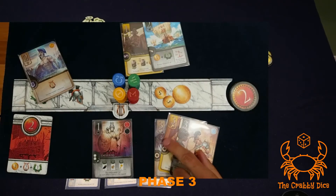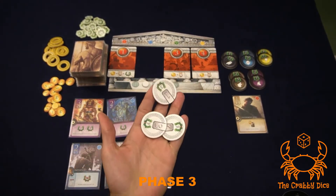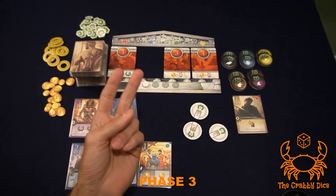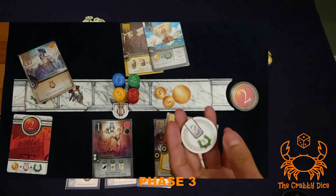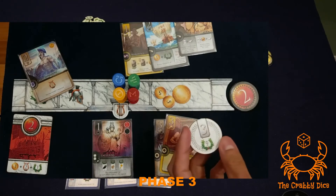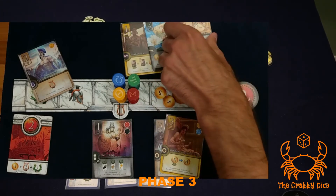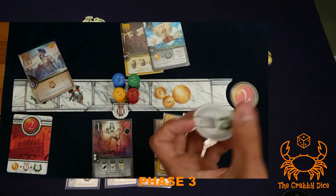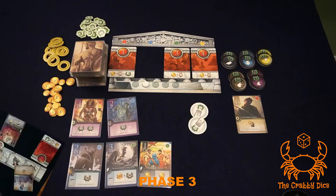Numbered legends work similarly but use the white circular chits. Whoever has the longest numbered legend at any point grabs the chip. If you're the first to create a two-card numbered legend, you take the chip. But if another player later creates a longer legend, they take it from you. You can reclaim it by extending your legend to beat theirs.